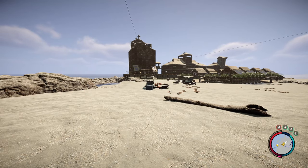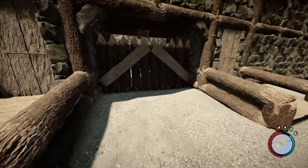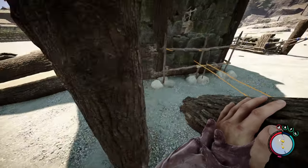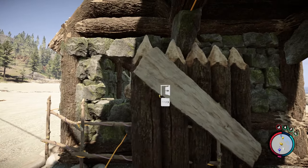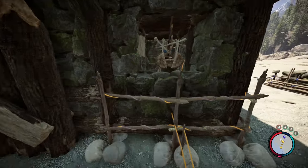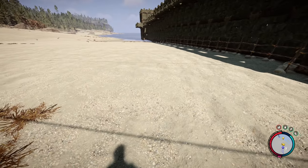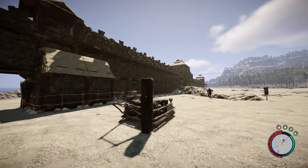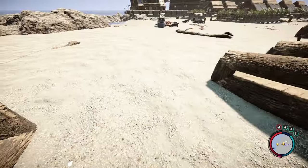Hey guys, it's Frills and we're back with some more Sons of the Forest. I've had a few comments about the wall, so I need to change this around so they actually open inwards instead of outwards — makes more sense because I can actually go out without interfering with the track. The electric fence and everything is still up and running, still need to electrify that part down there.